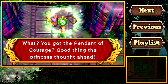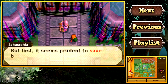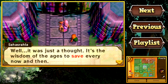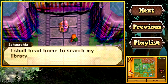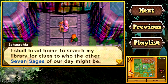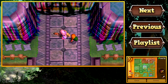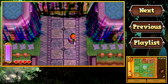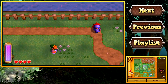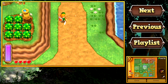We got the Pendant of Courage — good thing the princess thought ahead! Clever girl, Zelda! It seems prudent to save before — yeah yeah yeah, shut up, I'm not gonna save right now! 'I shall head home to search my library for clues as to who the other seven sages of our day might be!' That sounds like a good idea to me! So for now it's all up to you, Link! Thank you so much for your help, Sashala! It looks like we need to get two more Pendants of Virtue, get the Master Sword, and hopefully get inside Hyrule Castle before Yuga finds Zelda!